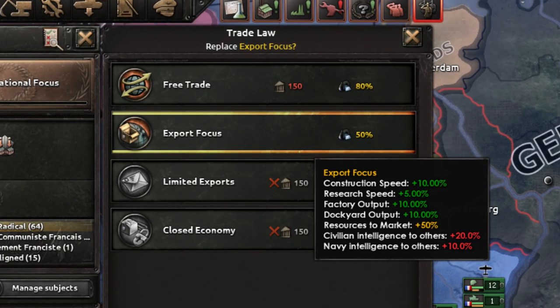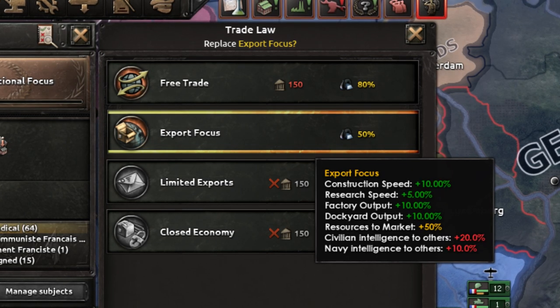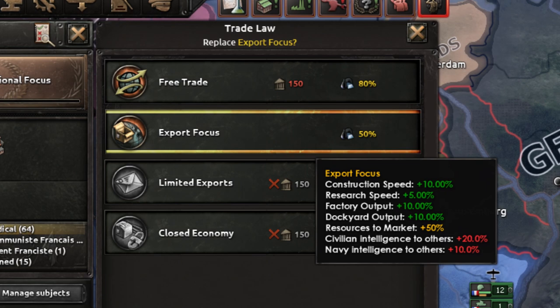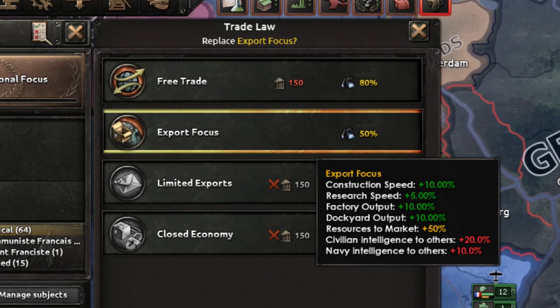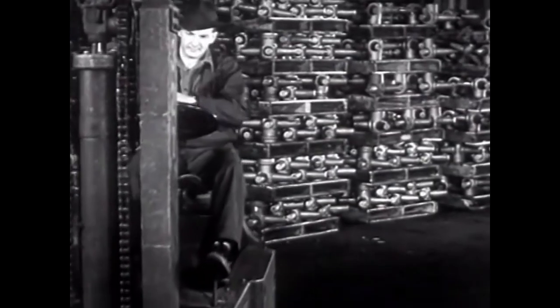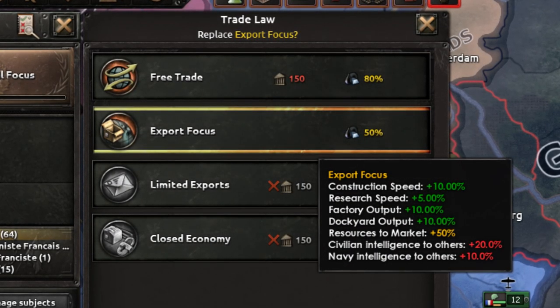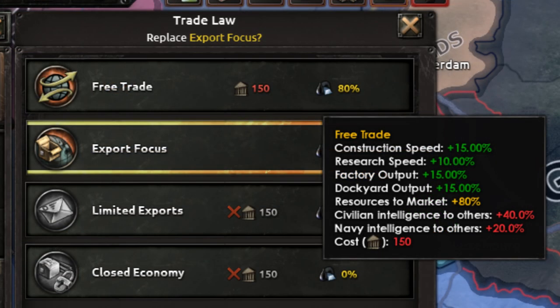If you hover over each of the options, you will see a certain percentage of your goods going to the market. For example, if you extract 94 chromium, with the free trade law you would put 80% of this into the market, meaning that 75% would be put into export markets while the remaining 19% would be available for domestic production. It may at first seem like a bad idea to go with more export-focused trade laws, as you might struggle to produce or import the equipment you need. However, there are numerous benefits for exporting. The most obvious is that you get construction speed, research speed, and production output bonuses for every level above closed economy. Free trade gives a mighty 15% construction speed and 10% research speed bonus. This is huge and should always be considered, especially in the early game. It is also worth noting that by having more exports available, you may get more civilian factories from trade.